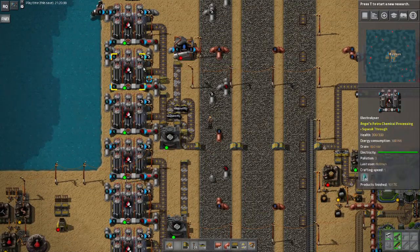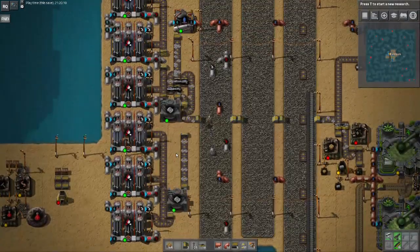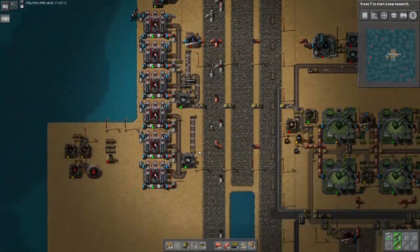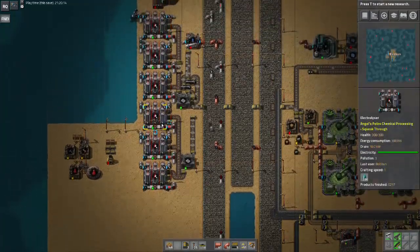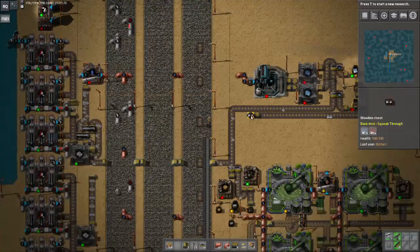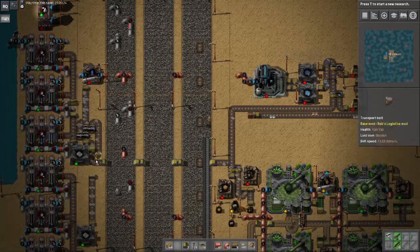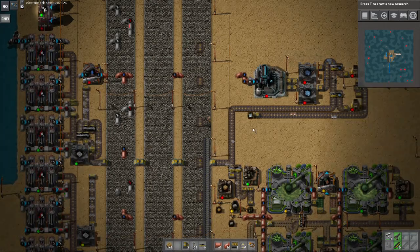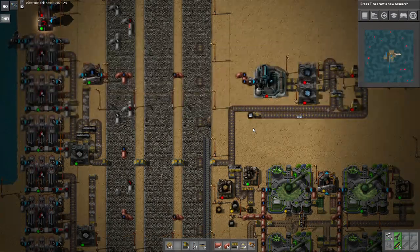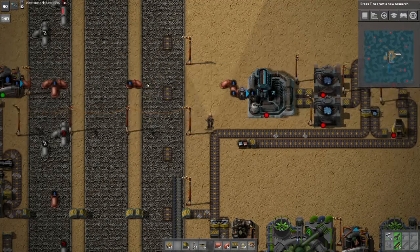I don't have the materials yet to make green science packs, but I do have the technology. So we have the technology but not the power! I'm going to set up my metal production over here, and between episodes I'm going to expand my power and rearrange all of this to make it a little more reasonable. My metal production has increased quite a bit since the last episode — the new electrolyzers are helping. So let's go ahead without further distraction and start taking all this apart.